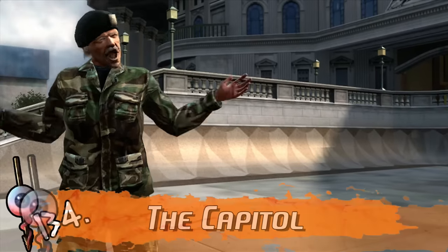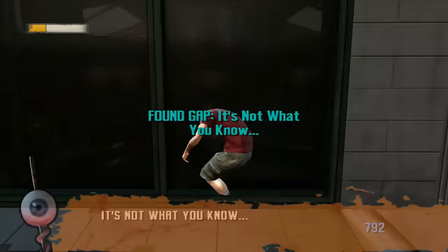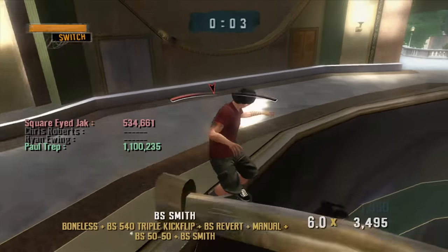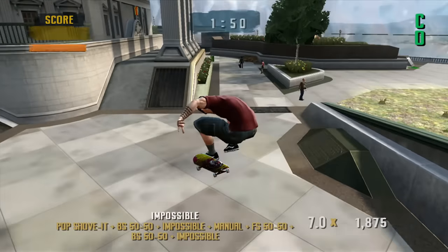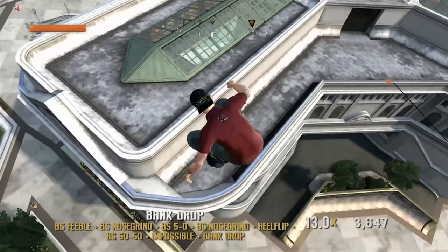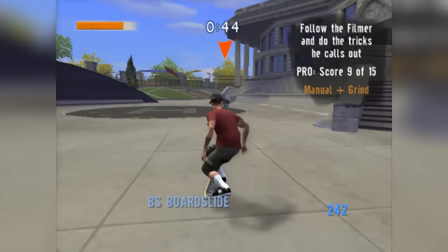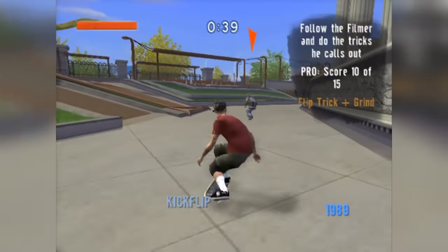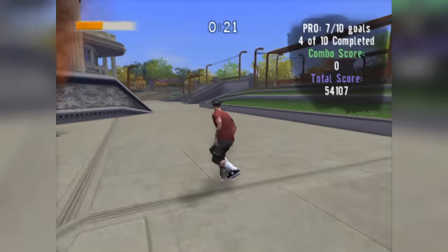Time for another level that actually looks like it comes from a Tony Hawk game — The Capital from Project 8. This one is not good. All we get is this government building with a bowl in the middle and some random ledges along the outside walls. The most fun part is getting up to the roof, but there is only so much you can do up here. The weaker 6th gen version has a much more significant space outdoors, but take a guess what the problem is — it's essentially empty with no interesting items.